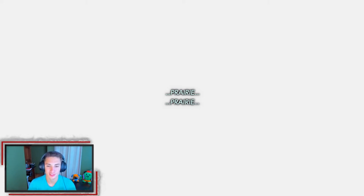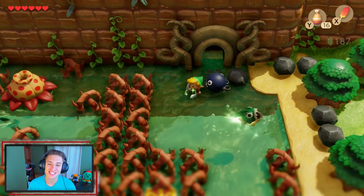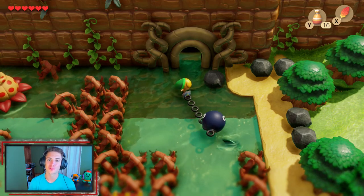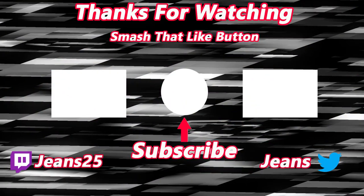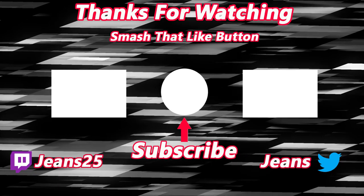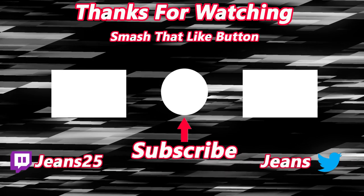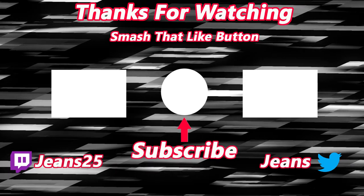Prairie! These hints tell us what to do next. In the last dungeon it talked about the Gopanga Swamp, and now it's talking about the Prairie, so we gotta head there next. We're making our way back into the Gopanga Swamp after defeating the second dungeon, the Bottle Grotto. But guys, that is gonna be it for today's episode. If you enjoyed the content, don't forget to smash that like button. If you're new here, subscribe to the channel. Next episode we'll be doing some side quests and moving along with the main mission. Thank you so much for watching - I'll see you all in the next one. Peace out!